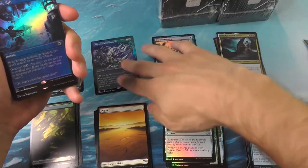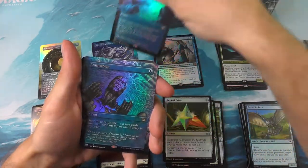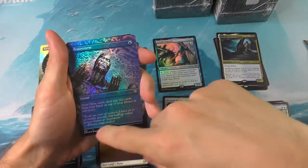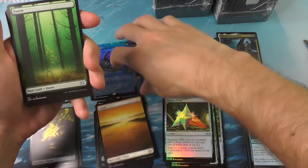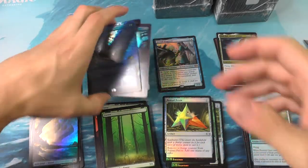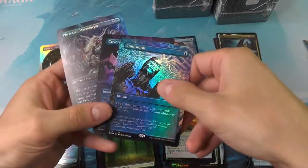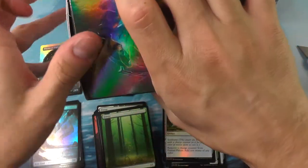Cyclonic Rift for our first one and a Brainstorm. Whenever we see the bottom here — blue — it's kind of like, 'oh, is that a Force of Will?' No, it's just a Brainstorm. I've also noticed from a couple other folks that the Brainstorm and the Cyclonic Rift tend to clump together — might be some printing track that tends to put them closer to each other.